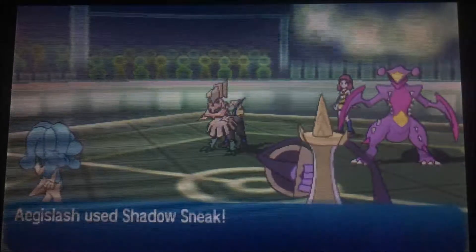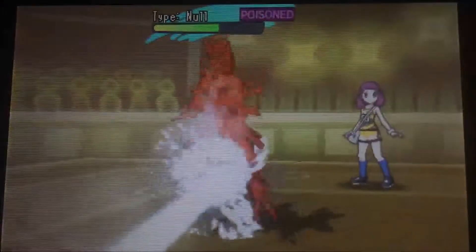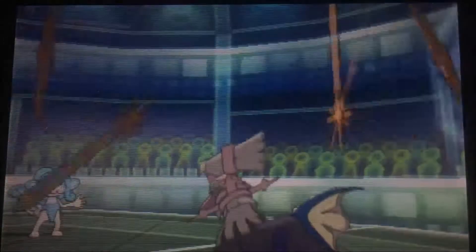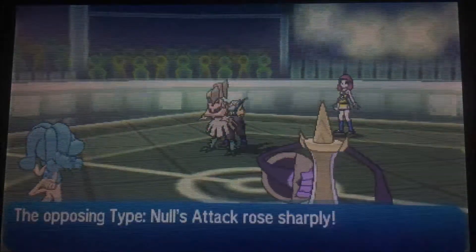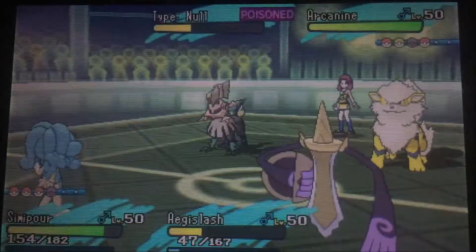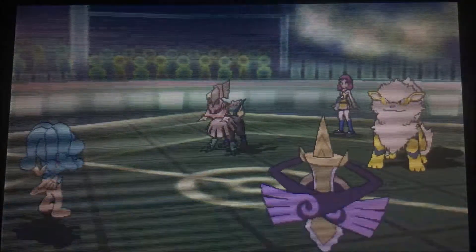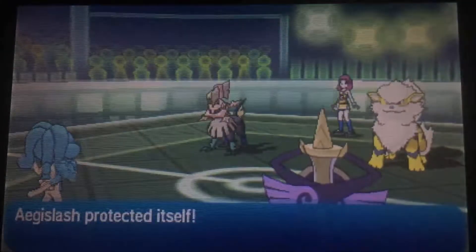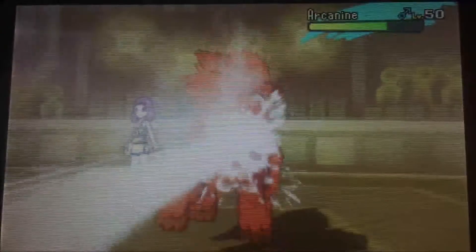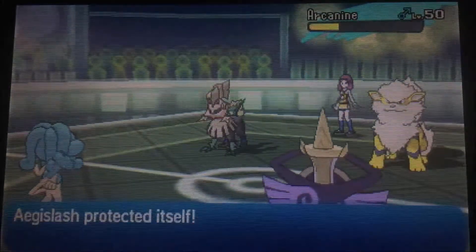I go into Blade form, because this is the variant that had Shadow Sneak. In later builds I replaced it with Shadow Ball, because Metal Sound benefits off that. Simipour went for the Scald onto Garchomp, which got redirected onto the Type: Null. Swords Dance again. I know I'm vulnerable in Blade form, especially against a plus-four Type: Null and an Arcanine which did not have Intimidate. So not only did he hunt for the shiny, he hunted for the shiny with the hidden ability — meaning SOS or breeding — and he's basically showing off his collection online without any real strategy behind it.